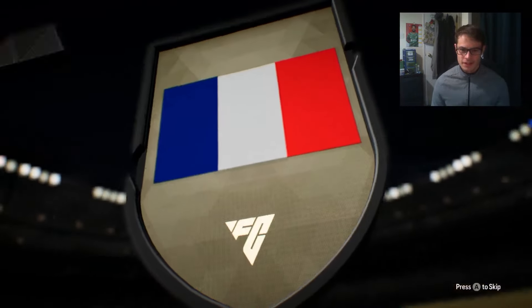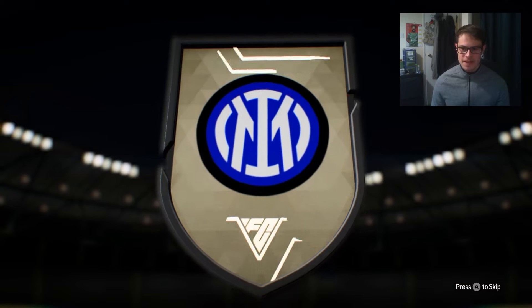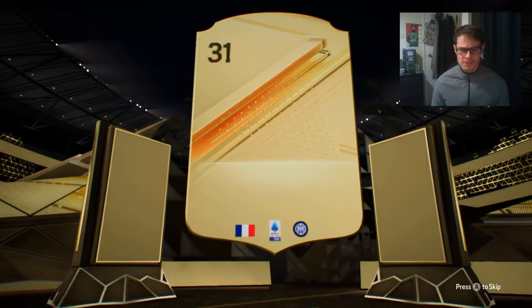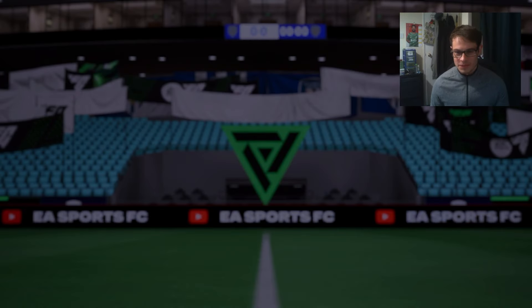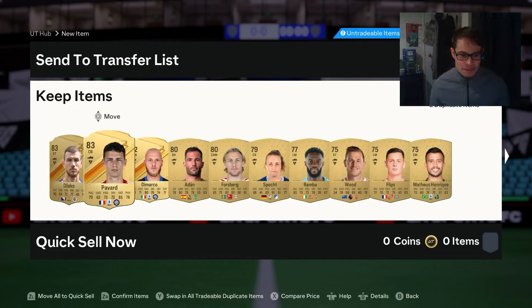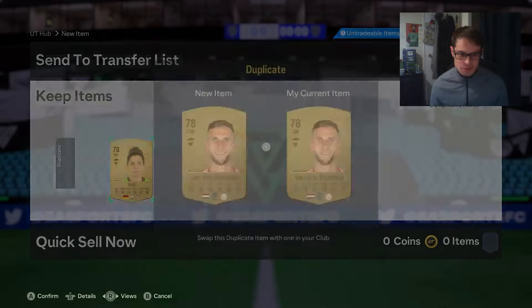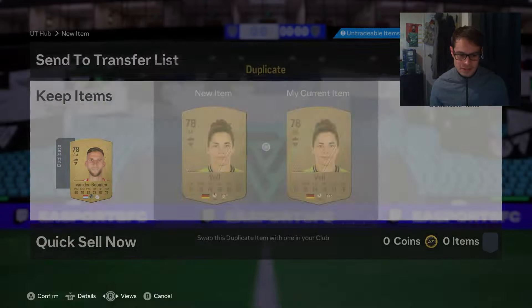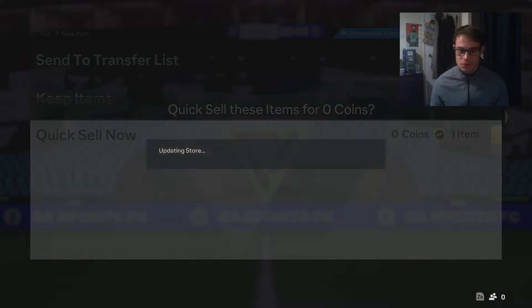I'll have a look and see if there's anything decent in here. French centre-back into Milan — who's this? Oh, it's just Pavard, isn't it. That's a skippable pack. Yeah, I don't think this is going to be our best rewards — it really isn't. Pavard, a few 83s, and some duplicates. Both are probably going to be untradeable. Oh no, you're tradable — okay, I'll take some coins back.